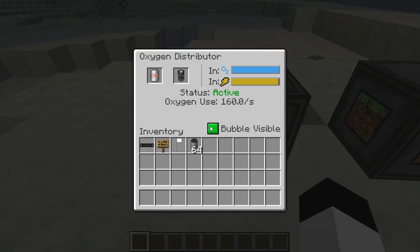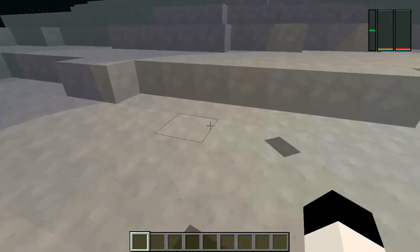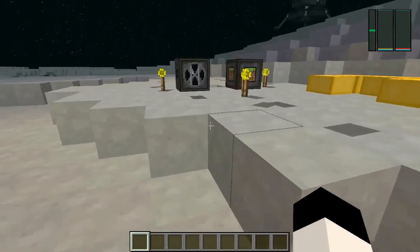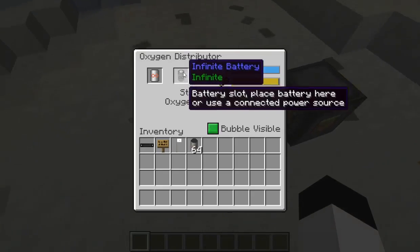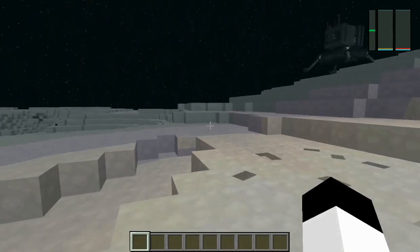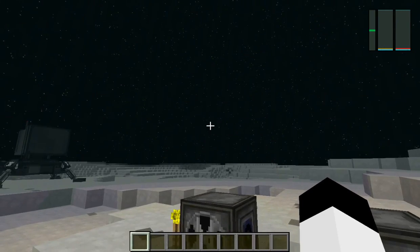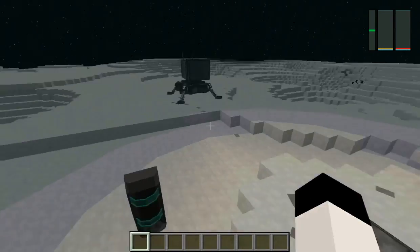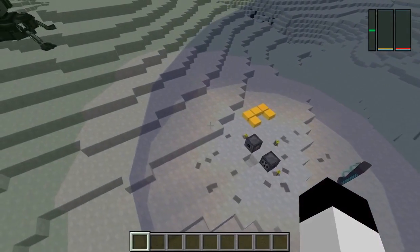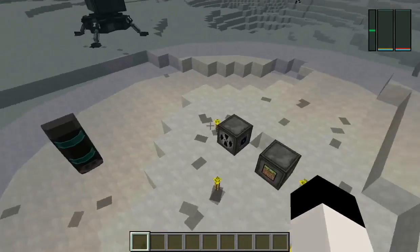Right here is a bubble distributor. Basically, if you bring leaves, grass blocks, trees, and all that stuff, and you put an oxygen collector next to them, they'll collect oxygen, and you can transfer it over to the oxygen bubble distributor. Basically what that does is it creates a small blue bubble, like this, and it gives you oxygen. So if you go in there, you will not lose oxygen if you have tanks in.